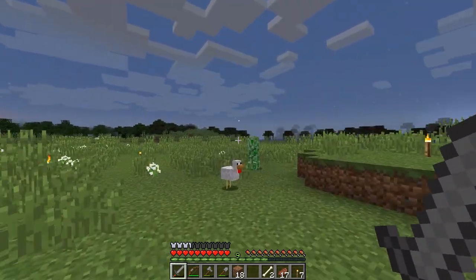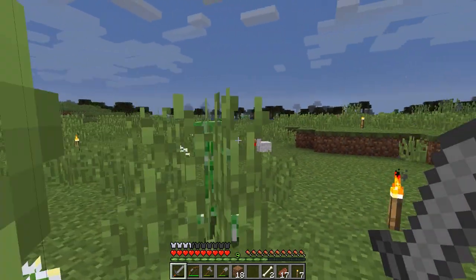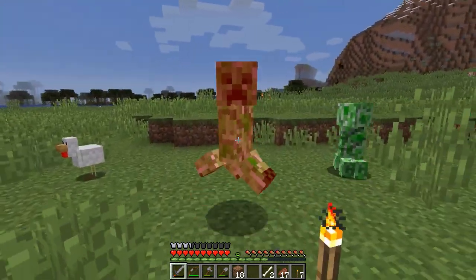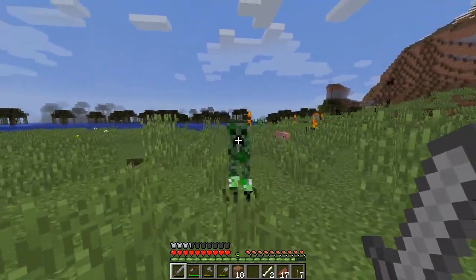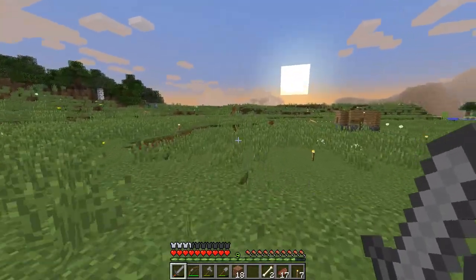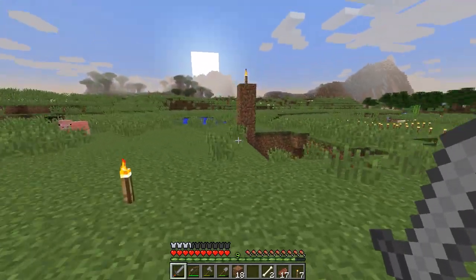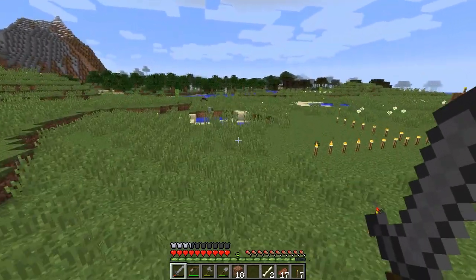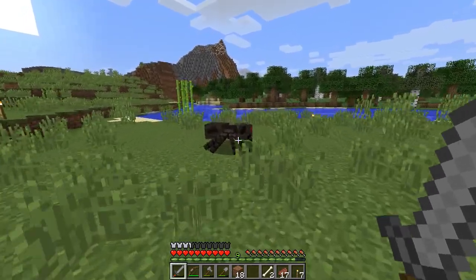Now let's go take out this creeper. Cover is excellent — you can use it to fight creepers. Rush out, bam, back in. Dead. Now all the undead are going to burn up. Unfortunately, creepers do not burn up in the sun. I was hoping to fight a witch, but they're a little bit more advanced. And as are endermen, which are extremely powerful — so maybe we'll do that in another episode. Witches and endermen do not burn up in the sun, so we can go hunt one down.